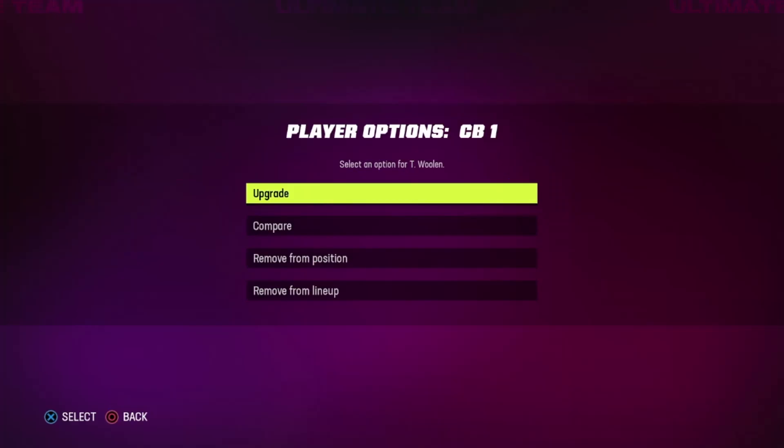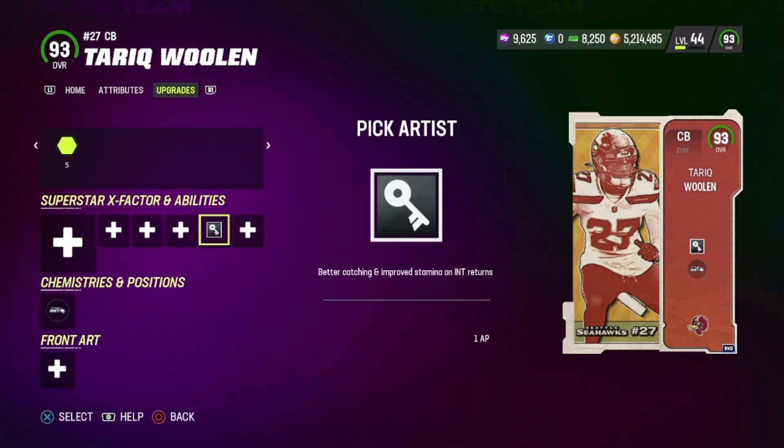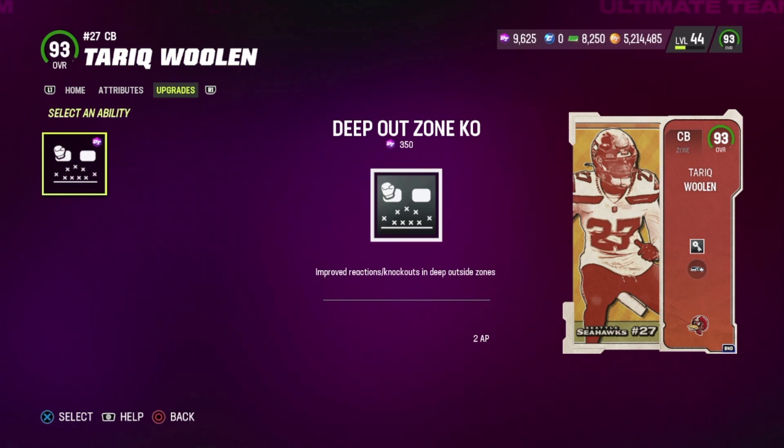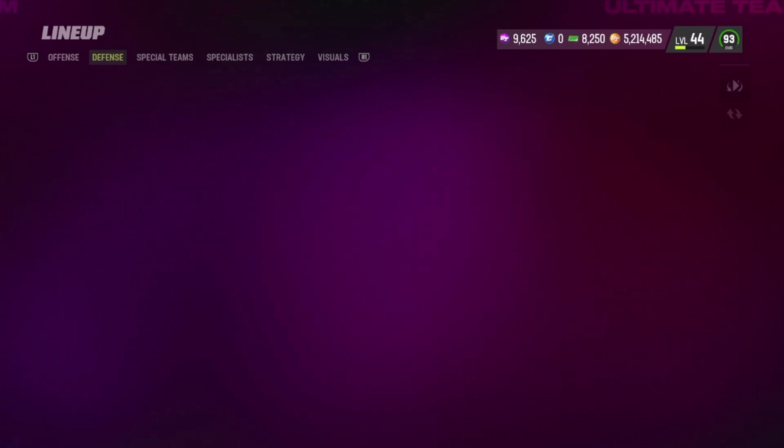I also got Woolen, who I recommend, and Jason Taylor. I threw three abilities on Jason Taylor because I just felt like I had an extra slot. I threw Pick Artist and Woolen on him — I love this guy. He actually showed up to play, brought his lunch pail to work. 2 AP Deep Out Zone KO — I wish that was one. Other corners only get it for one. It's sad that he's Pick Artist 1 AP, so it's 2 AP for Pick Artist Deep Out for him.